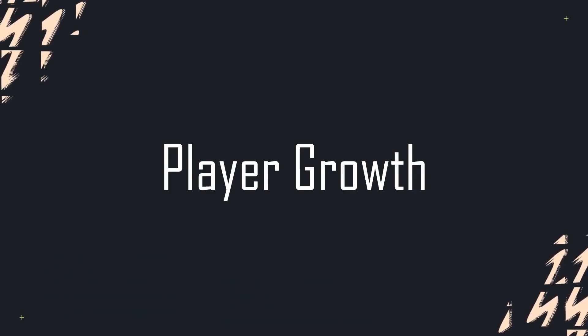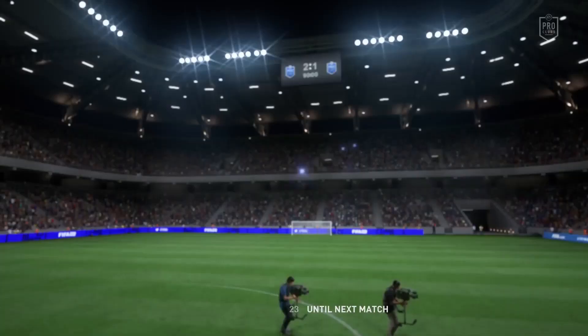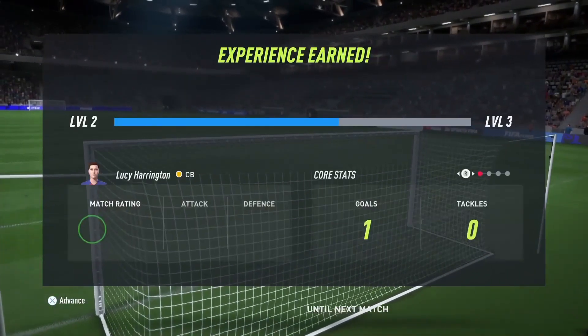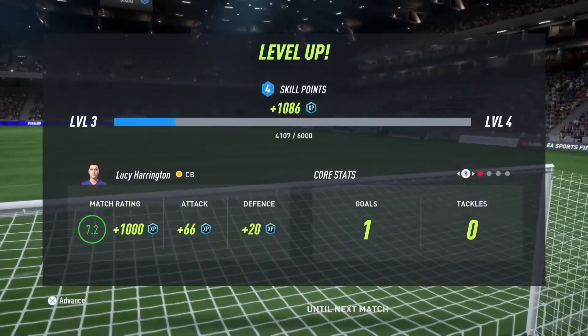Tip number four is a little bit more tricky: focus on player growth. You start off on level one and the max level is 25. Best thing to do right off the bat is get the highest match rating possible and do as many actions in game as possible for your position. If you're a striker, score, assist, pass correctly, keep passes. If you're a CAM, keep passes, assist, goals. If you're a midfielder, get tackles, be in your position. If you're a defender, get tackles, slide tackles, standing tackles. If you're a goalkeeper, get saves. Do these actions in game to get XP, combined with a good match rating, to level up to level two, three, four, and so on.